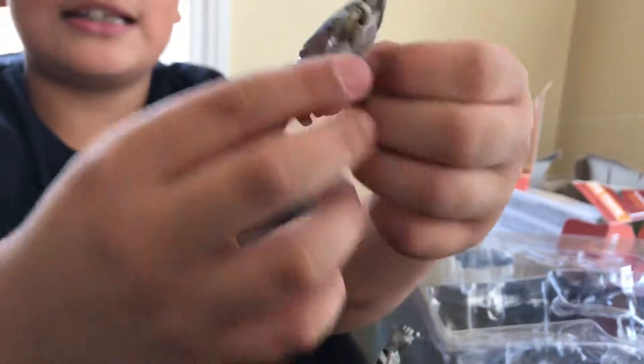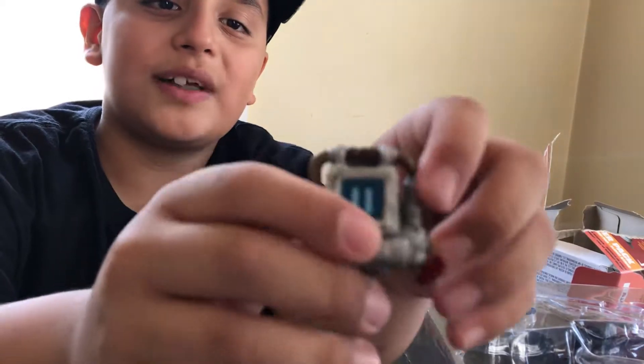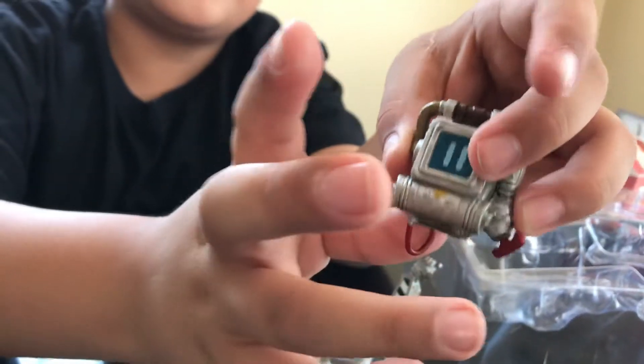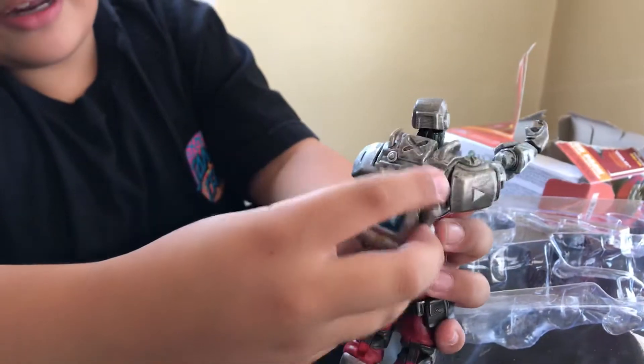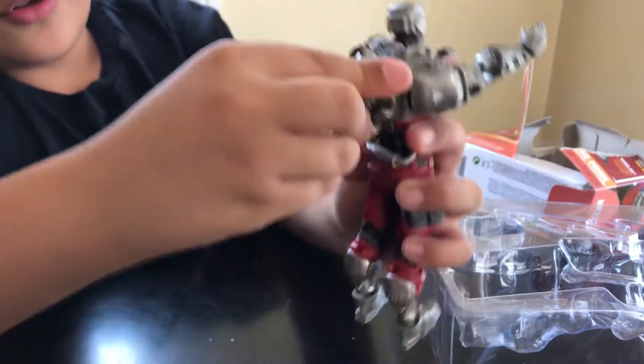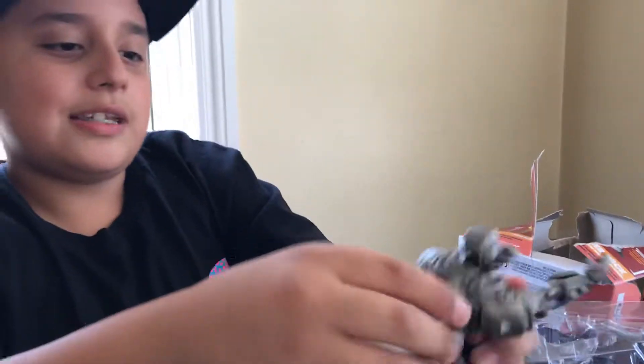Let's get the back bling out. The back bling came with the skin when you completed all the Season 6 challenges. It has a kill counter — it starts off at zero, and when you get an elimination it shows number one, then two, then three depending on how many kills you get. You can squeeze it into the little hole on the character.